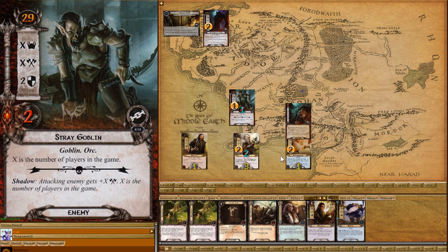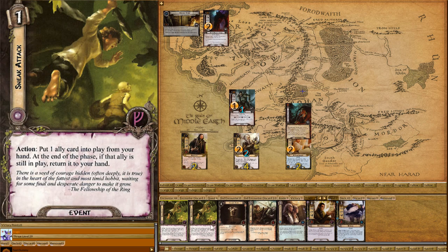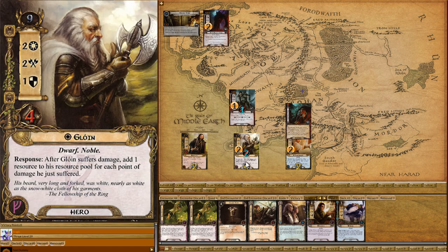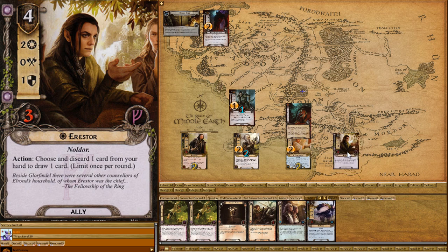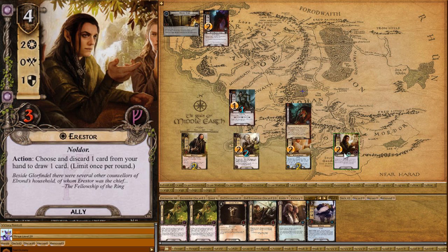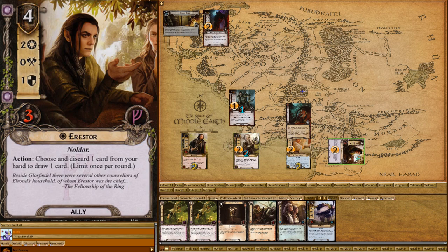So that's the end of that — let's start the new turn. Everyone gets a resource. That's a bit unfortunate, we get a Sneak Attack. But we are already able to pay four resources and put out Estor, which is awesome. He has another two questing power. I'm going to quest for two.